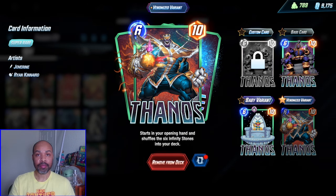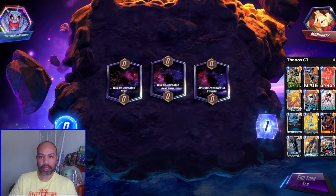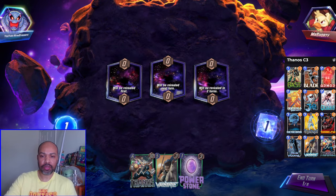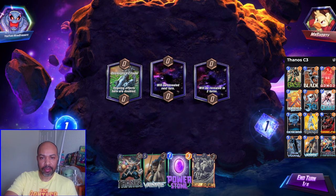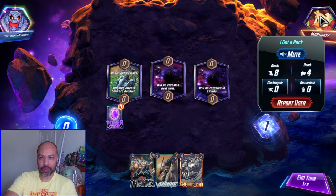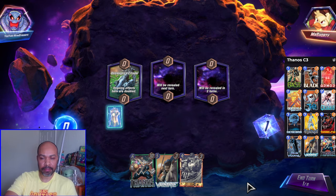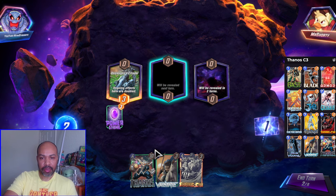So let's get into the games and let me show you how this wacky deck performs. First up we have Mr. Shorty. We have our tech card Valkyrie in hand. We have Onslaught Citadel. I'll throw Power Stone there. We are going up against a normal deck. If we can get all our stones down, Thanos will be 30.